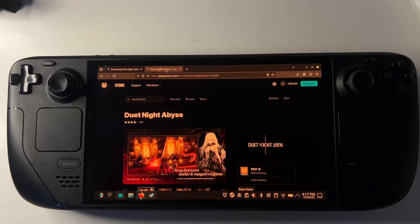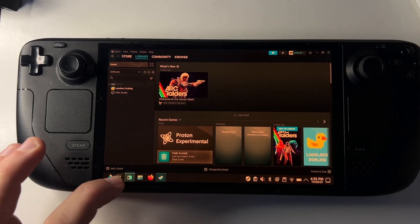Welcome back to Switch on a Deck. I'm going to give you a no-bullshit quick tutorial — I'm not going to waste your time — on how to install Duet Night Abyss on the Steam Deck. If you want to wait, there will be a Steam OS version coming eventually, but if you're desperate and want to play it now, we can do it through the Epic Games launcher.